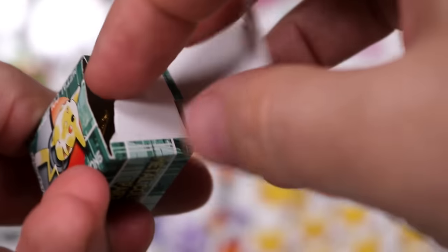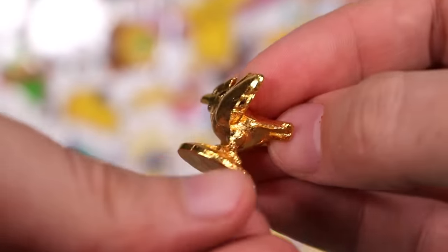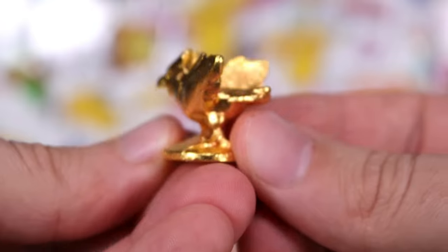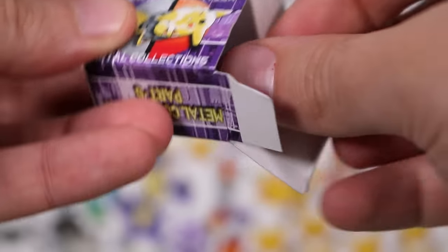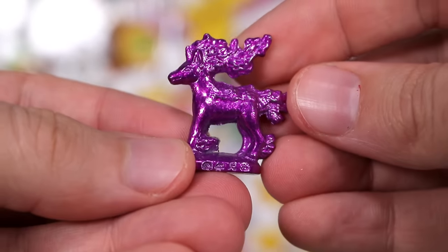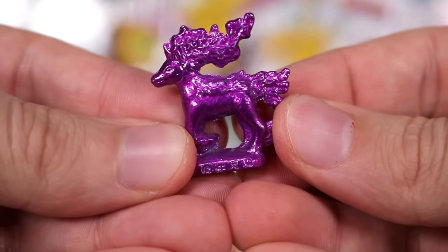Up next we have a gold one! Give the Goblins some gold! It's a golden... that looks so clean. Is that a Spearow? He feels like the heaviest one so far. Now, somewhere in here there may be a golden Charizard. That is what I'm trying to pull today. We have a purple Rapidash. Make that happen, Pokemon — give him some purple flames.